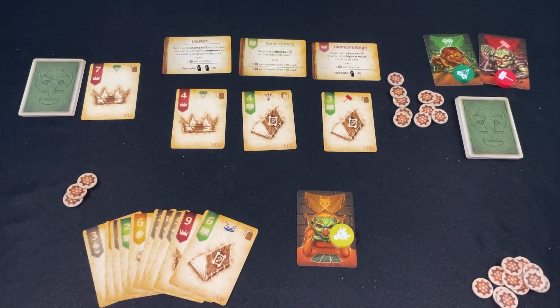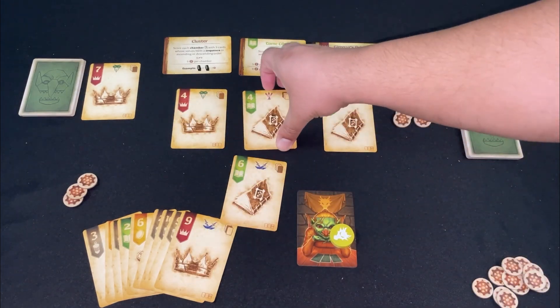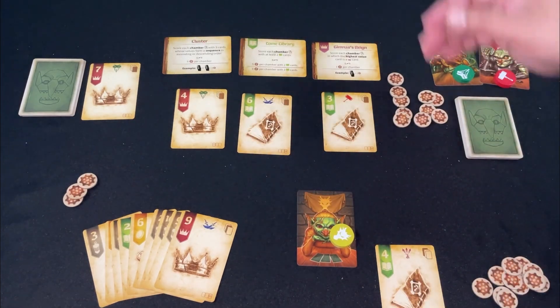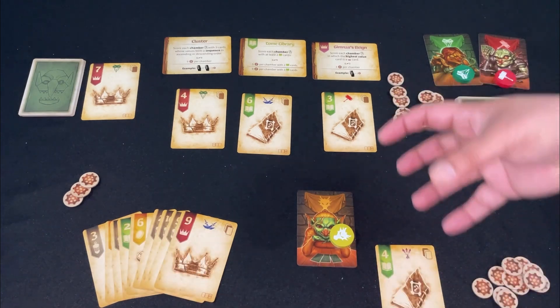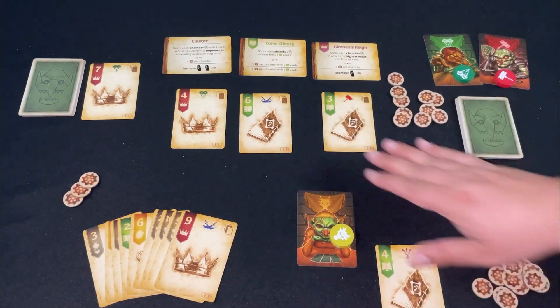Welcome to the One-Stop Co-op Shop. I'm Jason, and today I have a solo playthrough for Goblin Vaults from Thunderworks Games, for one to five players. Imagine you are goblins in the famed Kublak Prison in the role-player universe. It's a card game where you have a hand of cards and every round you bid for cards into a central tableau, acquire some cards, and build your own personal empire based on scoring conditions.